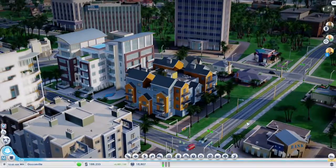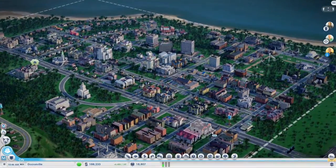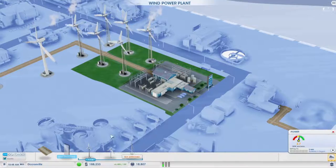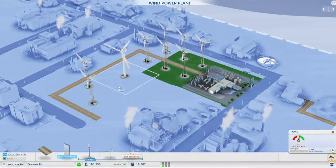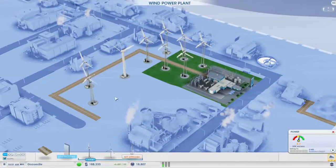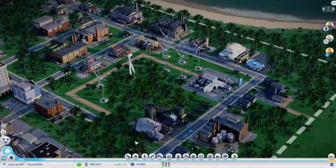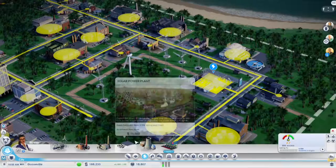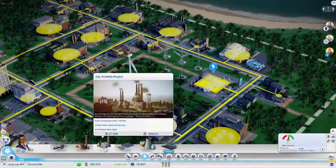First thing that got my eyes was this building right here. So we need to... I think power was starting to become an issue. And I think it's time to switch to wind to maybe coal, unfortunately. But that also gives me some extra space to put some industrial buildings down. Let's see, what would be better? Oil, maybe?